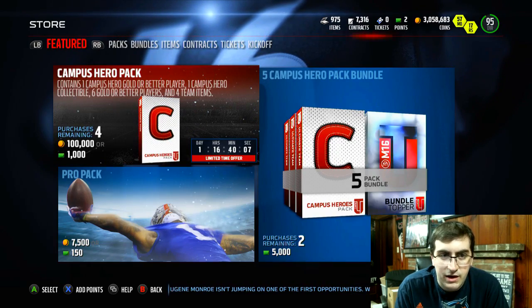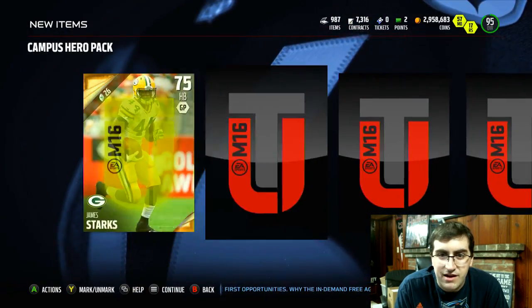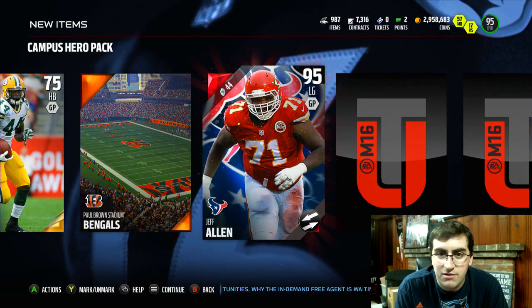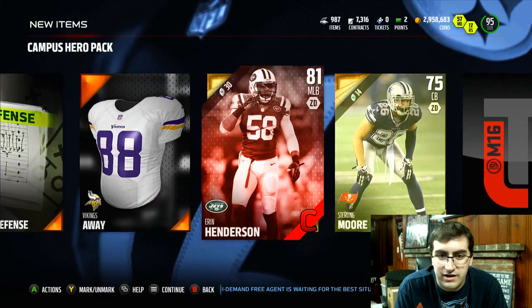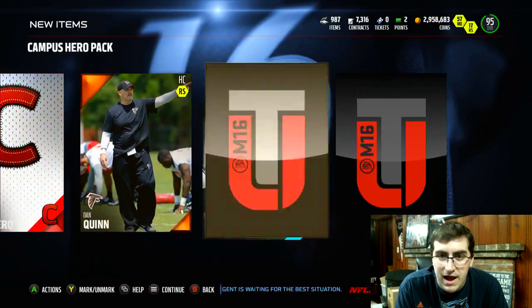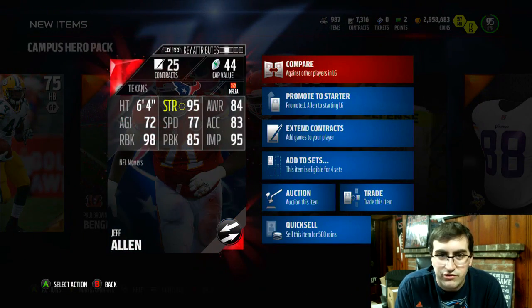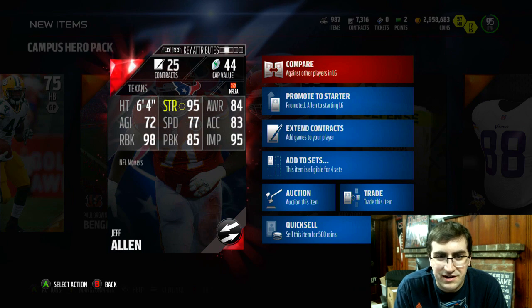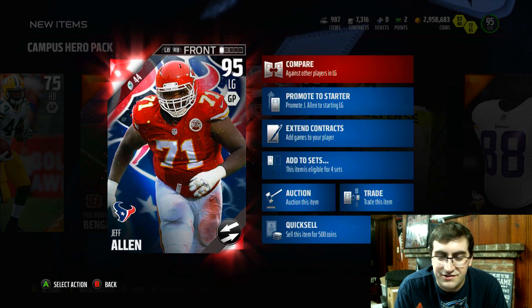Let's end it out here with a Campus Hero pack — what are we going to get? Can we get something good? Give me some fire right here. Campus Hero pack — we get one Campus Hero. Hey, we got a Jeff Allen Movers card, 95 overall from the Texans — very nice pull there. We'll check out his stats. Also get Aaron Henderson, Sterling Moore — former Cowboy — and D'Amico Ryan's got a Campus Hero patch, which I'm pretty sure does not sell for anything. So pretty much the only elite pull here was Jeff Allen. 95 strength, 98 run block, 85 pass block — ooh, that's not very good — but 95 impact block is cool, and also 77 speed, which is pretty legit especially for a big guy like Jeff Allen.